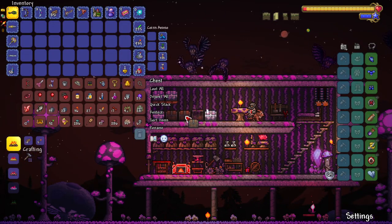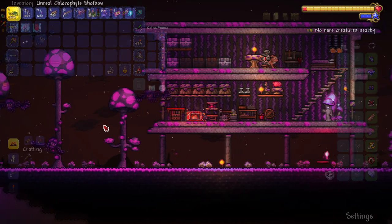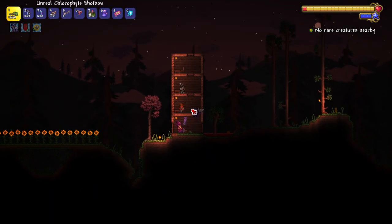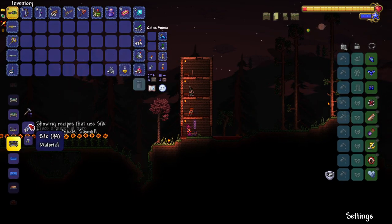Before we do that, let's get some cobweb, some silk, because I want to make some 1.4.1 vanity. This is the bad thing about not having an organized chest - I have a lot of trouble finding shit. Where do you keep the kites? Do you see how disorganized my chests are? You're asking about kites - come on.